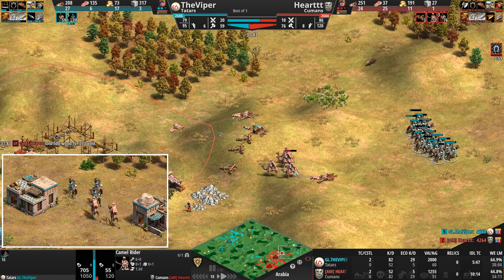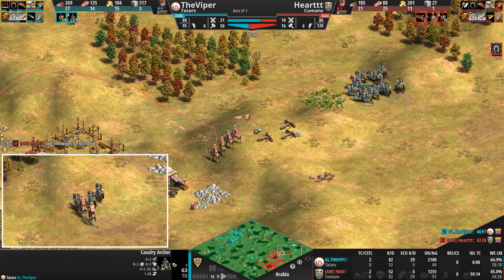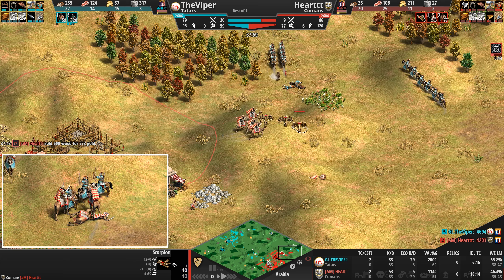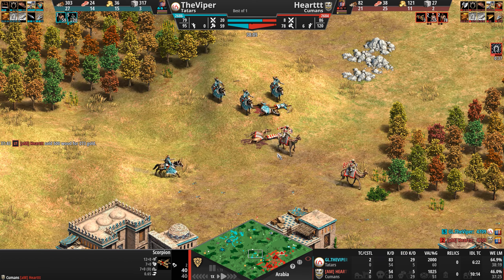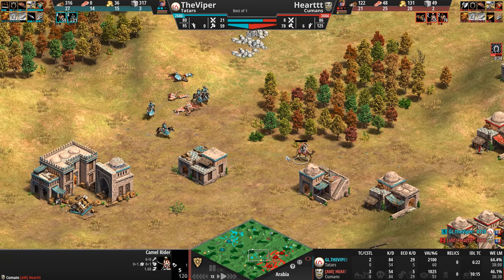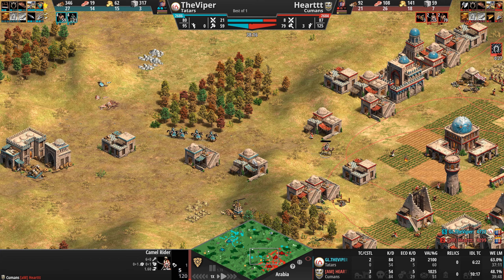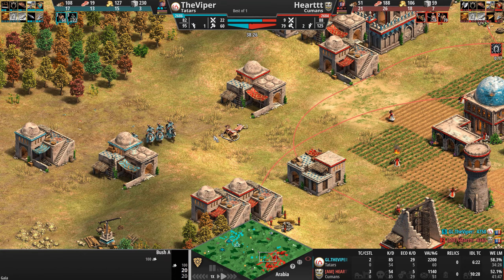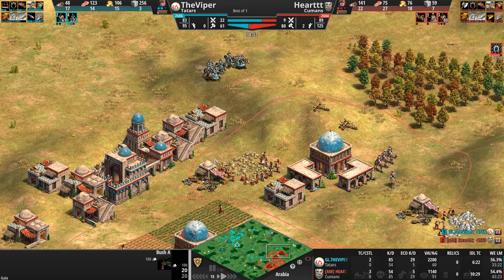The camels engage from low ground — their poor armor makes them very paper-mache-able. One camel boop — and it's dead. No more camel rider.